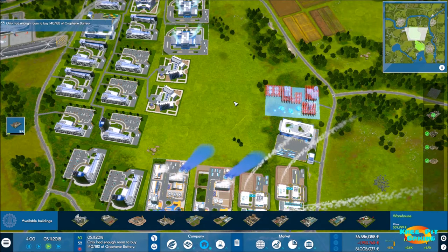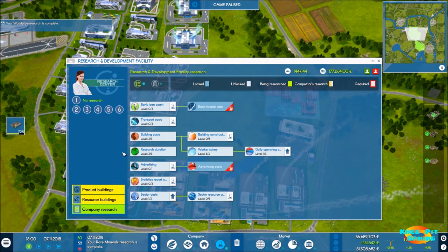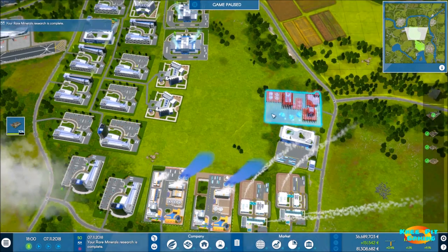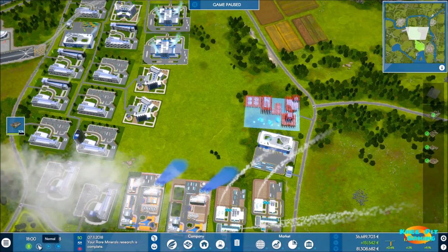With no competition left, it's all about learning as quickly as we can. Almost everything in research is done - very quick. The reason our research is going so quickly is that research duration is completely upgraded, giving us a huge decrease in research time. We also have three R&D centers up and going, so we have lots of research capabilities at this point, which is exactly what we want.